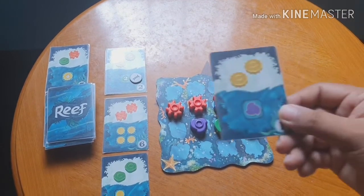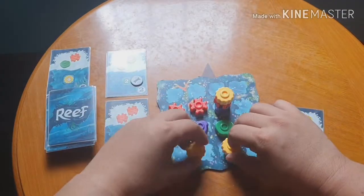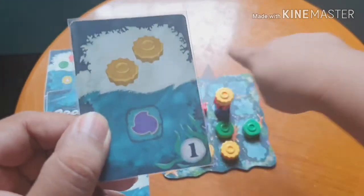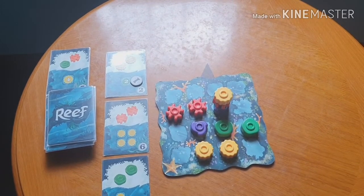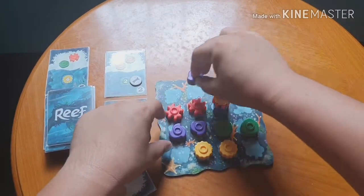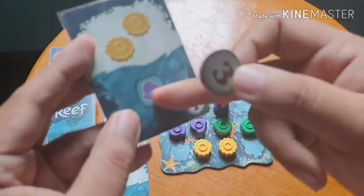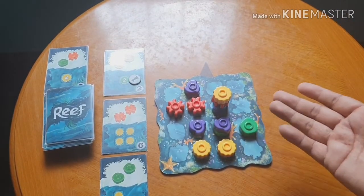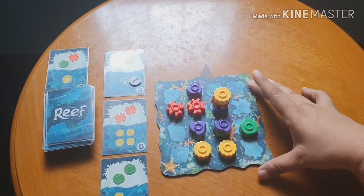For example, if I play a card that says get two yellow corals, I place them and then score one point for each purple coral I have on the board. If I only have one purple, I get one point. But if I have three purple corals, I get three points — only the top color visible is relevant for scoring.